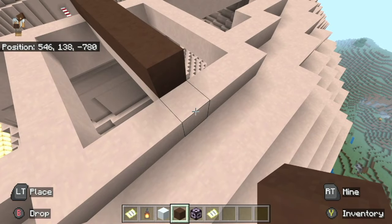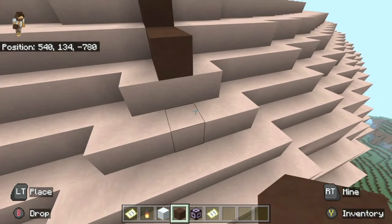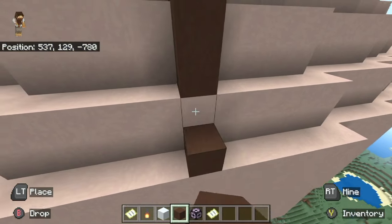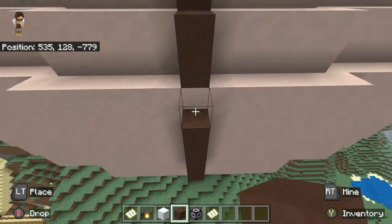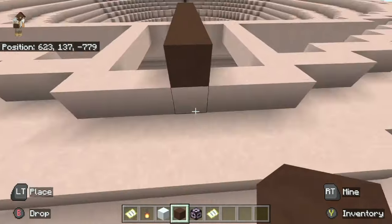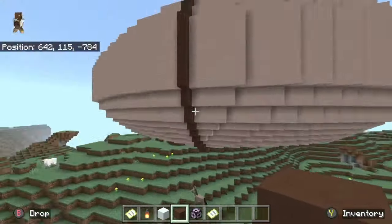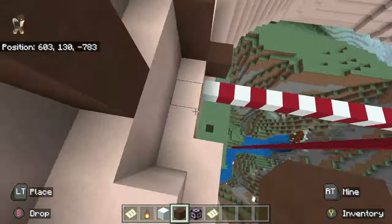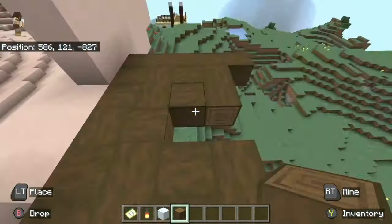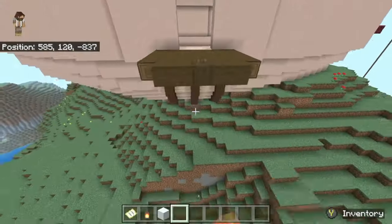We're gonna add some decorations. I really think this brown color goes really good with the color that I made the donut, so I decided to use brown terracotta and I just made these brown rings going around the sides of the house. I'm gonna add a lot more of these. We're gonna have a bunch of giant windows and it's really gonna help bring out more color for the house instead of just having one giant solid color.